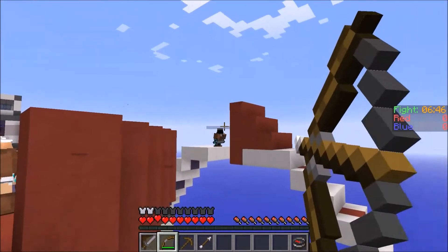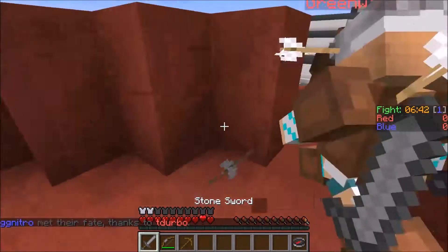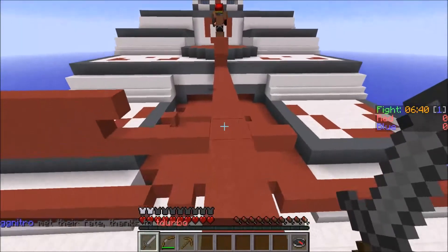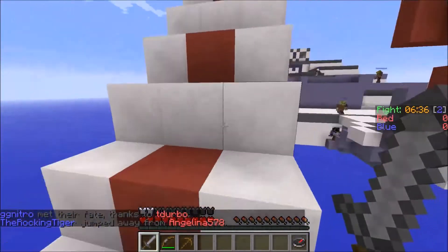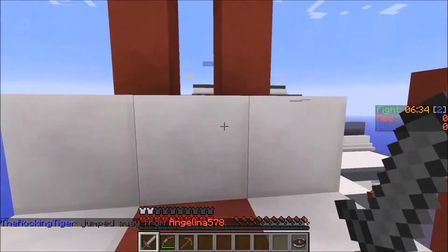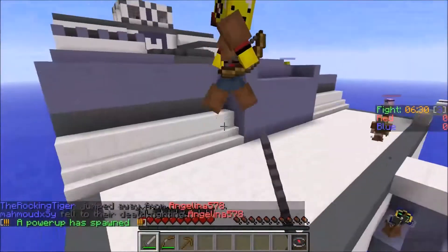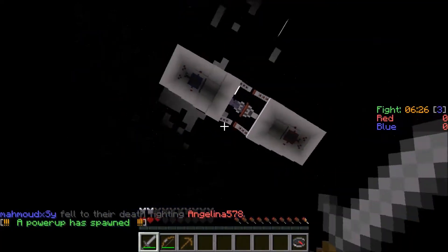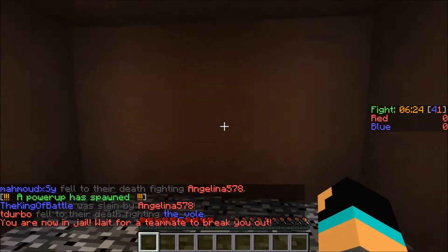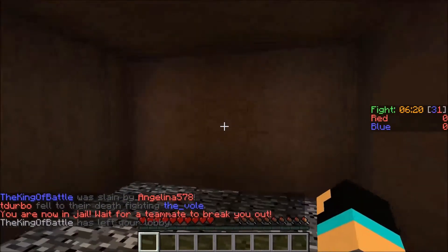Took that guy down. I think I pulled off a first kill — that was really good. Two blue guys in jail, we need to kill all of them to score a point. Oh no, I died. That means I'm in jail until someone can come and help me.